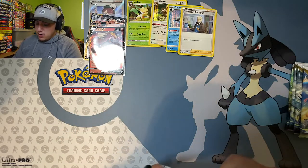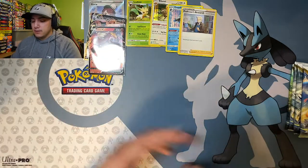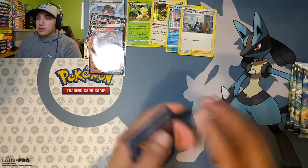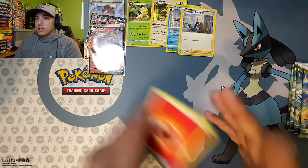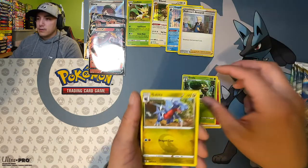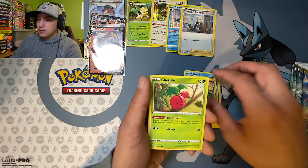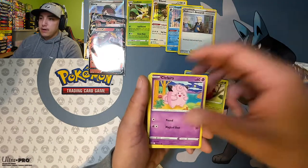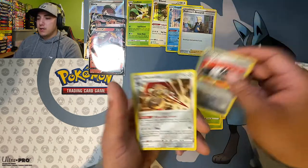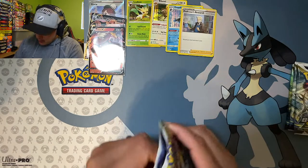Pack four — there's the code card, one, two, three, four, going with electric. We got fire energy, Grotto, Goodra, Café Master, Corphish, Cherubi, Clefairy, Crabominable, Choice Belt reverse, and a Cavalier non-holo.